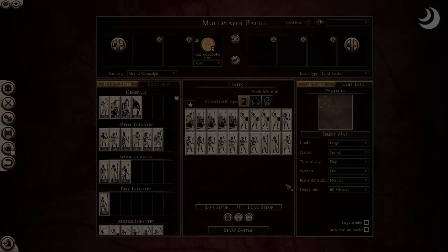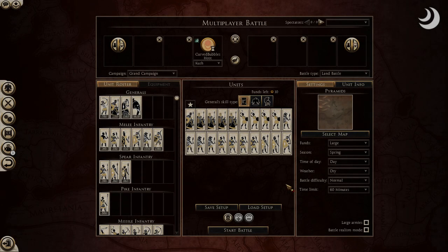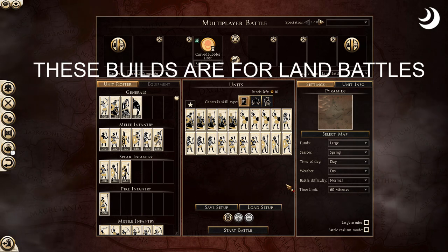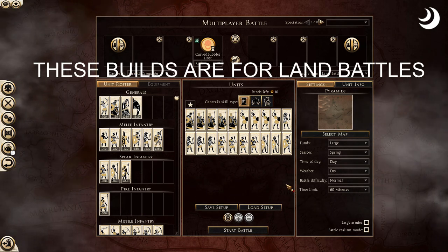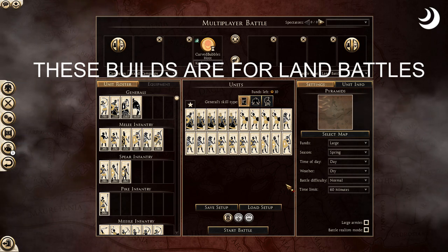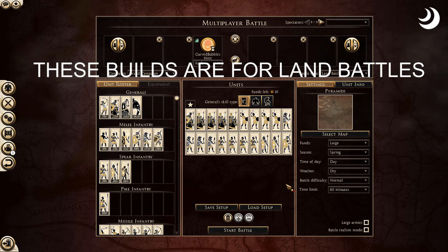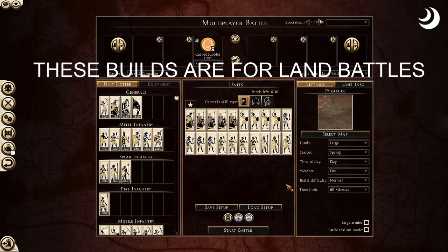Hello everybody and welcome in. Emperor Bubbles has returned once again and today we're covering more builds for Rome 2 — specifically Kush. We're going to do things a little bit differently today: first we'll go through the units and then go over the builds. I already have a build on the screen but we'll get to that in a second.